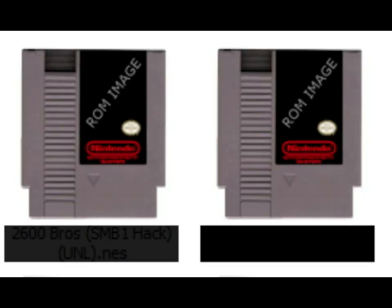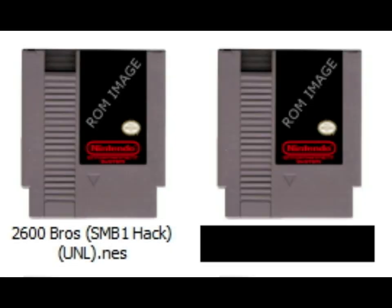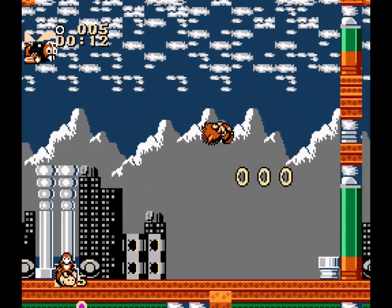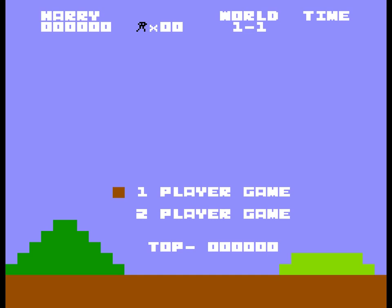40 games, and number one is 2600 Bros. — an Atari 2600 version of Super Mario Bros.? Why not an actual Atari 2600 ROM? That might be more interesting just to see what you could get away with doing on an older platform. Or is that hypocritical of me after I complained about porting Sonic the Hedgehog to NES? Apparently Mario is called Harry now, but I cannot for the life of me figure out what to do on this title screen. Pressing Start doesn't start the game, and none of the other buttons seem to do anything. Great game to open this video with — doesn't do shit.